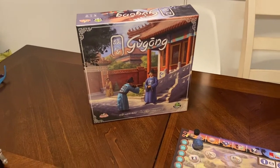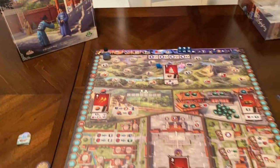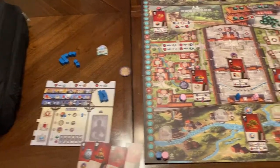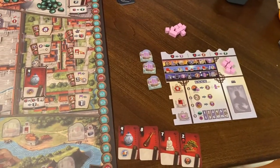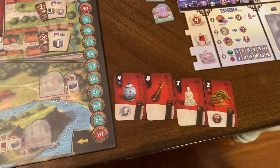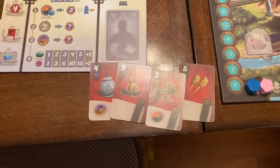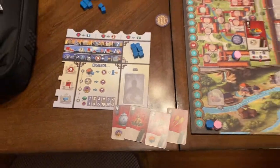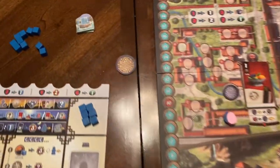We're set up for a two-player game of Goo Gong. Here you can see the main board and there are two player boards over here. Each player starts with four cards — I have them face up, but this is private information technically. I want them face up so I can explain the game a little better. There's our first player marker.